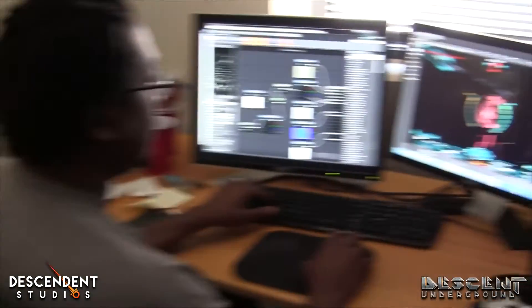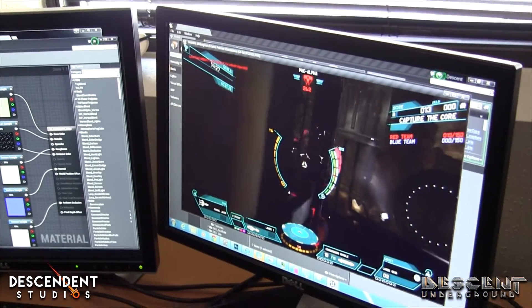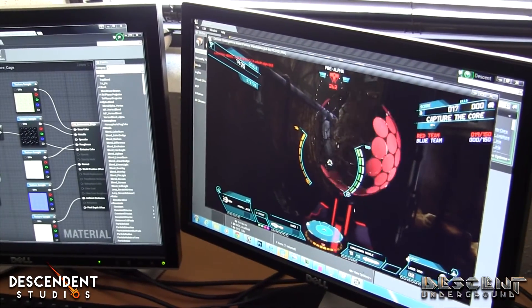And then of course with Smitty — oh, Smitty, what have we got over here? The core! You fixed the color change, so when a team captures it, it changes to that team's color, like blue or red? Yes, right now.